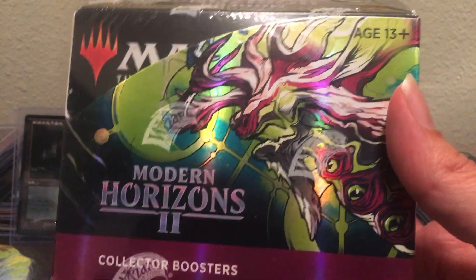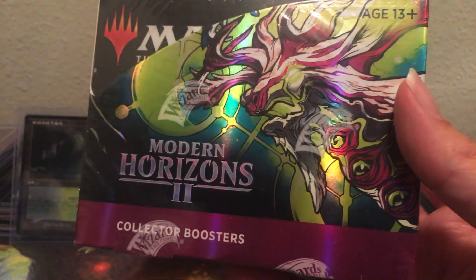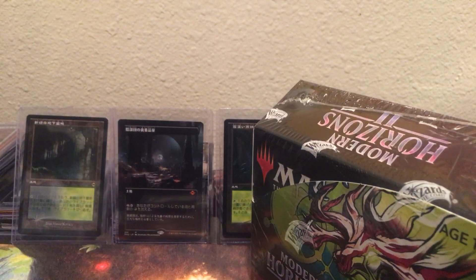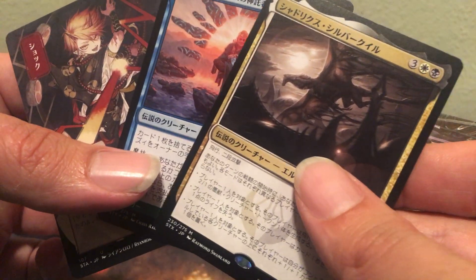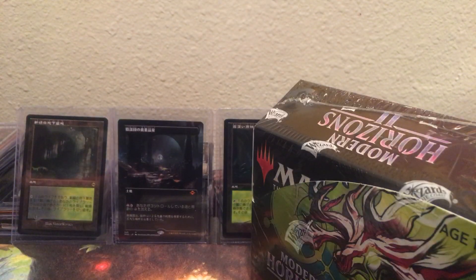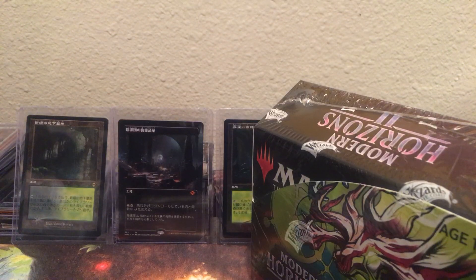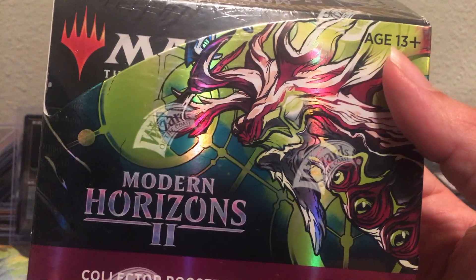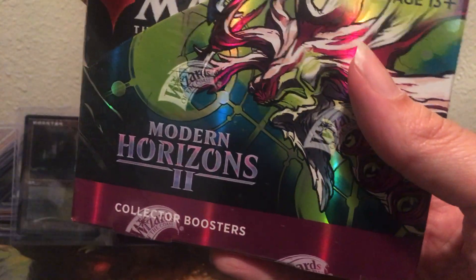Welcome back to Crack Impacts MTG! Today we got another Modern Horizons 2 Collector Box, English version this time, and we're gonna crack it open. We're doing a giveaway when we hit 100 subscribers — I'm giving away these three cards right here, maybe some more. We're at 91 right now, and I'll also give away some Secret Lair codes from pretty much every drop. Like, comment, subscribe — we need nine more, we're almost there. Let's get into this right now, straight from Amazon.